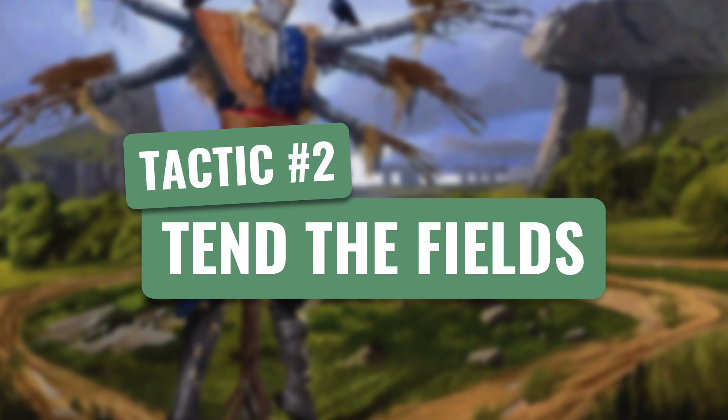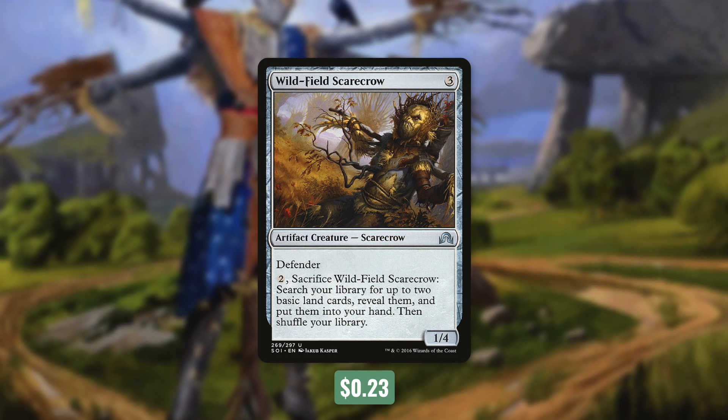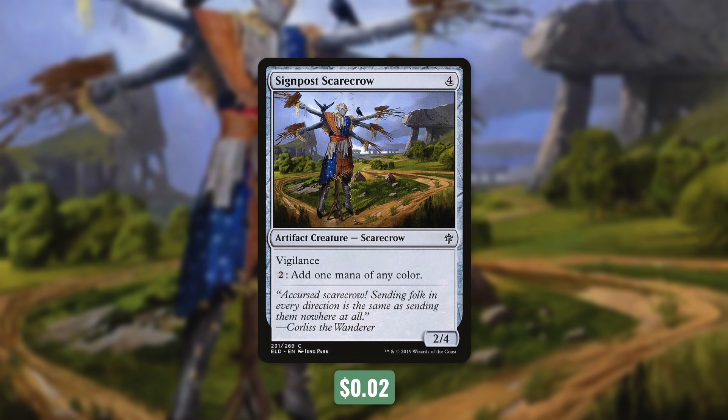So let's move on to tactic number 2: Ten the Fields. We've got some scarecrows that can help us ramp and fix our mana with Scuttlemutt and ScareTiller. Scuttlemutt can tap to add 1 mana of any color. And whenever ScareTiller becomes tapped, we choose 1: we can put a land card from our hand onto the battlefield tapped, or we can return target land card from our graveyard to the battlefield tapped. Next up, there's Wildfield Scarecrow, which won't ramp us, but it will help us fix our mana. By paying 2, we can sacrifice it to search our library for 2 basics and put them into our hand. And finally, there's Seinfeld Scarecrow, which can help us filter our mana — by paying 2 into it, we can add 1 mana of any color. These scarecrows can help us either early or later on in the game, because again, after we get our commander out, our scarecrows become extremely deadly.